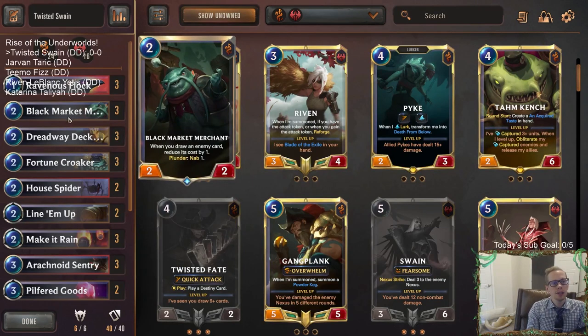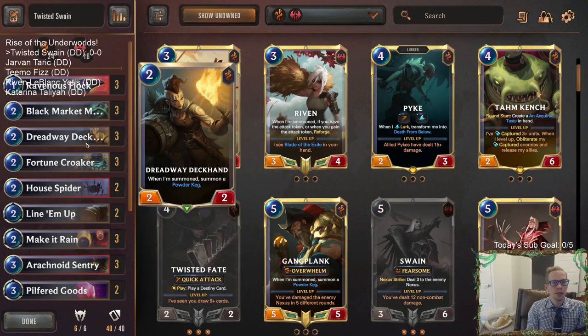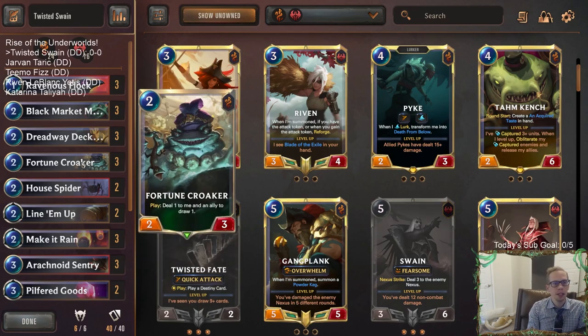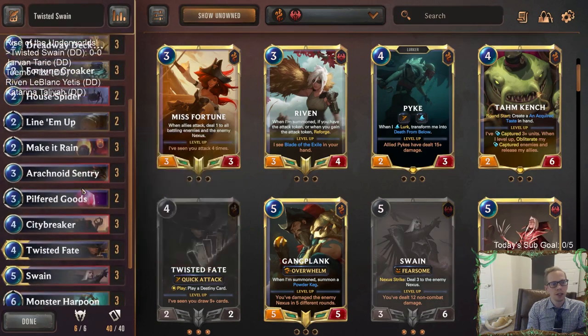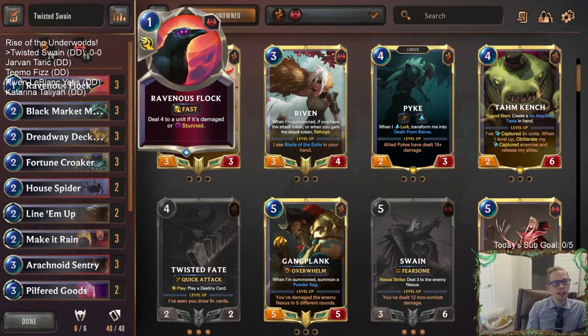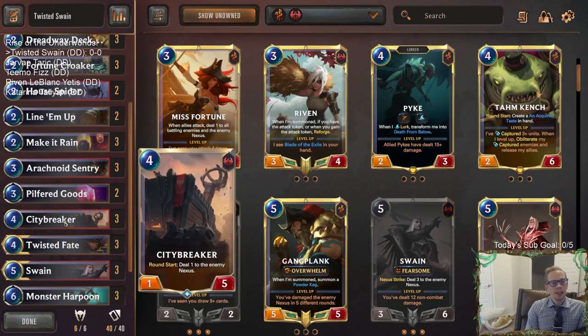Black Market Merchant is now a 2-2, and that's going to be pretty awesome, so that whenever we are nabbing enemy cards it will stay alive from like a Fortune Croker. Now Fortune Croker and Black Market Merchant work well together. Fortune Croker can also do work with Dreadway Deck Hands as a 2-2 and House Spider as a 2-2, so we can draw some extra cards. We also have City Breaker, which you can Fortune Croker. City Breaker looks pretty sweet as a 1-5 - it can do a little bit better blocking and can actually deal some damage.